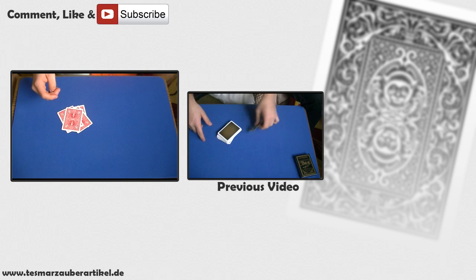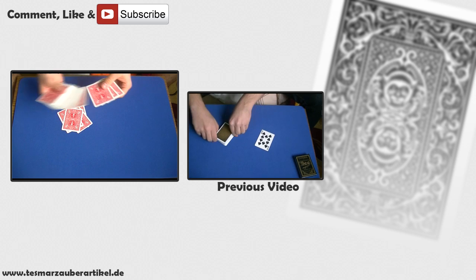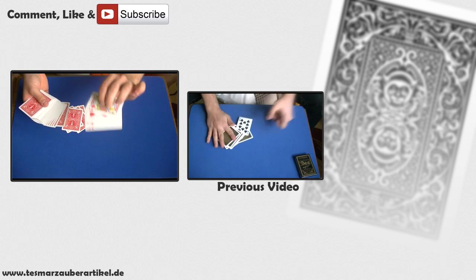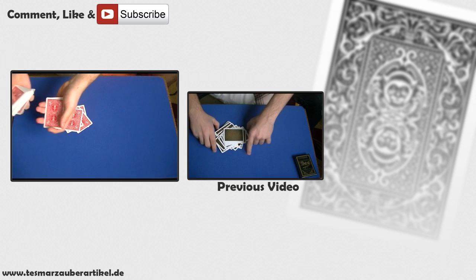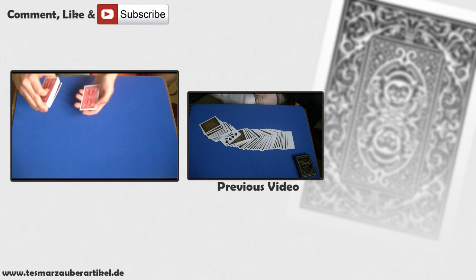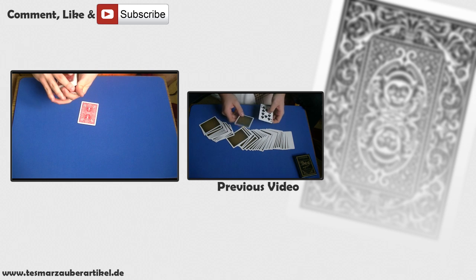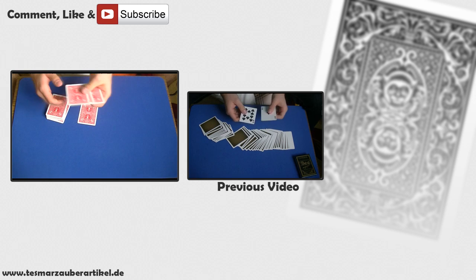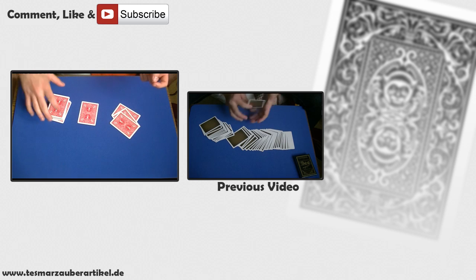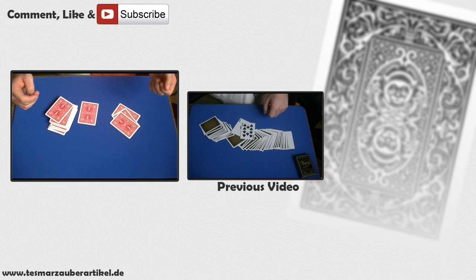If you really want to end up clean, just a little tip: you could have, for example, three real red 10 of hearts underneath the deck, and at some point using some misdirection you could change the gimmick cards with the real 10 of hearts and hand them to the spectator. This is just a little tip, and that will basically be the trick. I hope you enjoyed it and I'll see you next time.